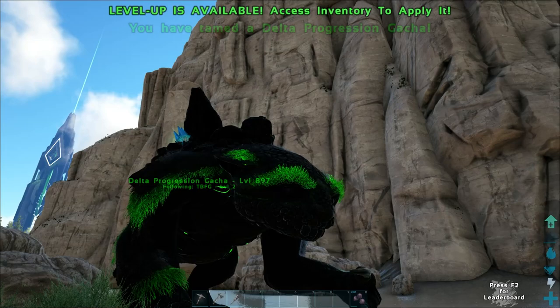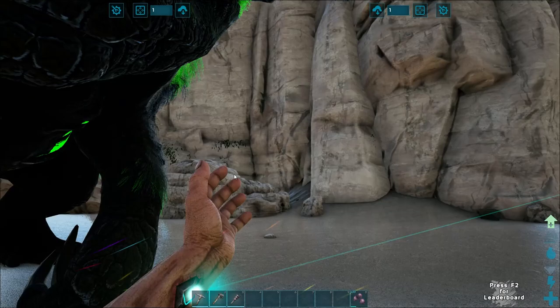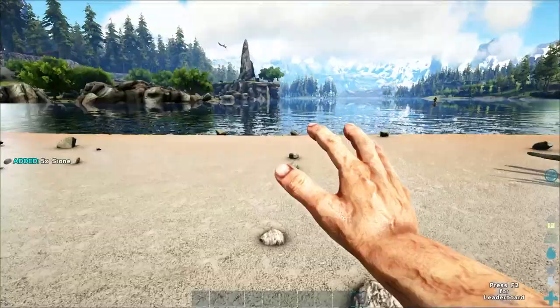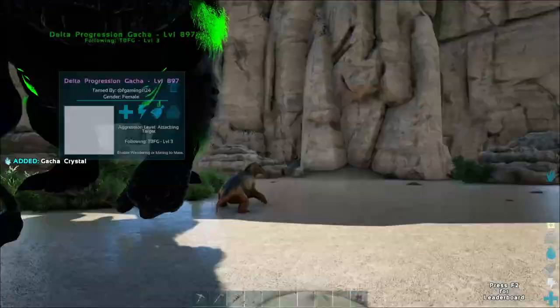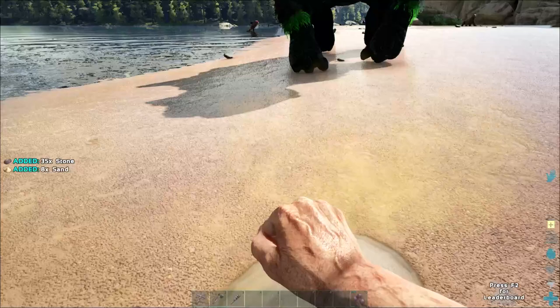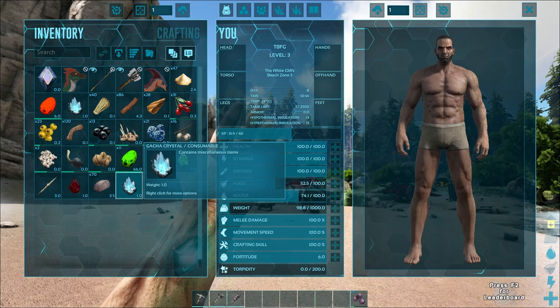These gachas are hugely important — they give you a bunch of the stuff that you need for the progression. You need to get all the crystals dropping from them. When do I unlock a gacha saddle? That's the real question. Level 5 — well done, I think I saw that in the patch notes recently. We got a tame! We need to get a level so we can get off this beach. What does this crystal give us? We've already got a couple things — Alpha crystal, Delta crystal, Apex crystal. The gacha crystal gave us sand. Can't win them all.